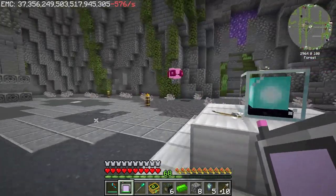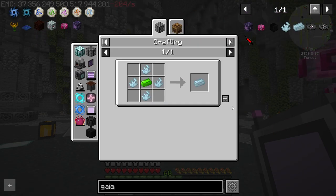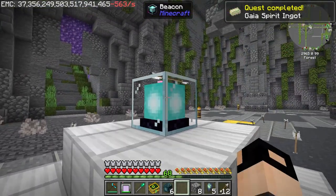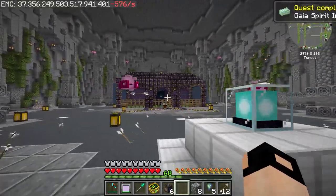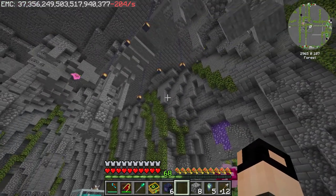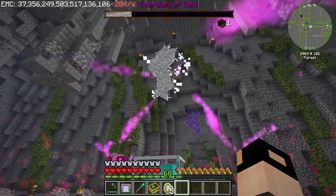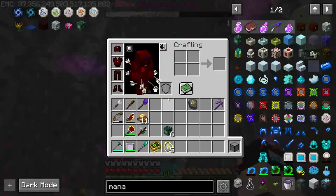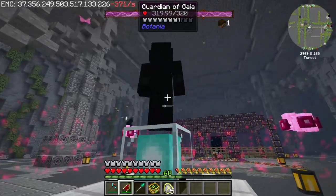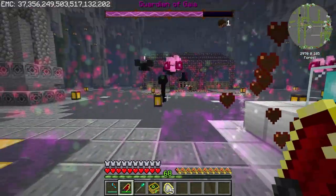I killed another Guardian of Gaia and now we should have enough Gaia Spirit Ingots. Right-click to summon the second level. It needed another ingot - not sure why it didn't work the first time. Okay guys, this is the second level of the Guardian of Gaia and this guy is even tougher, but again he is a joke. Even with the jam armor he does nothing to it.